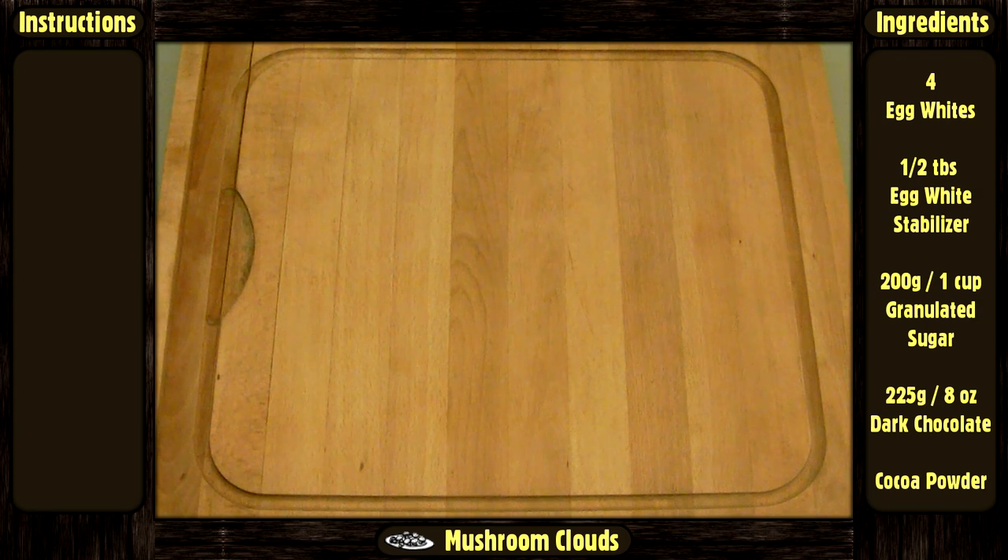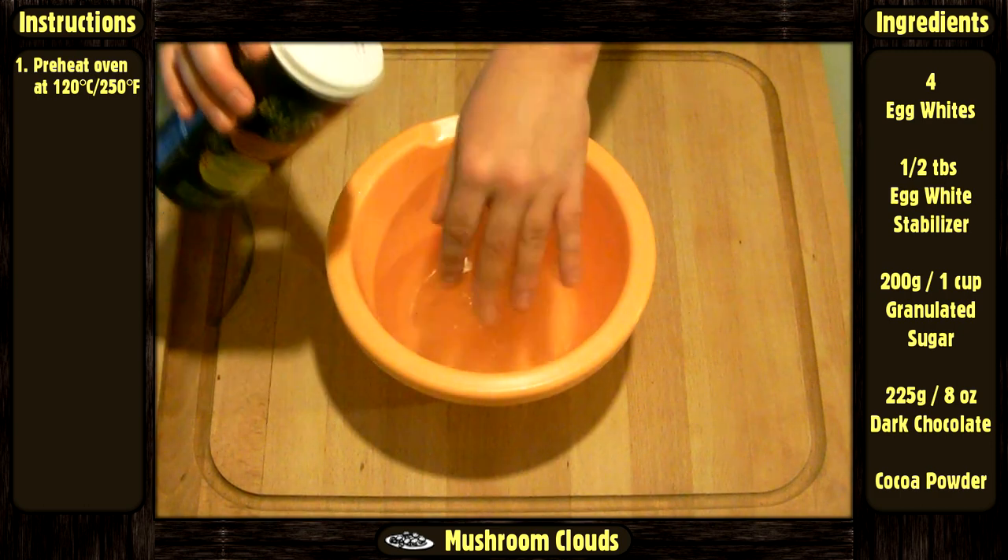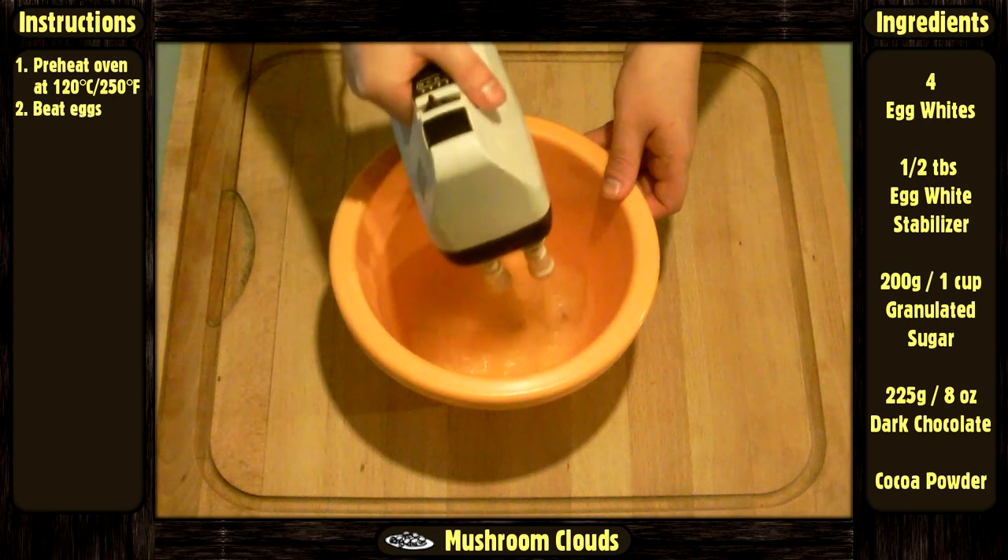Now let's do it. Preheat your oven at 120 degrees Celsius or 250 degrees Fahrenheit. In a bowl, add a bit of salt to the egg whites, then beat them until they become firm.